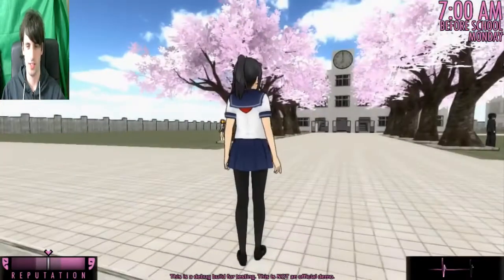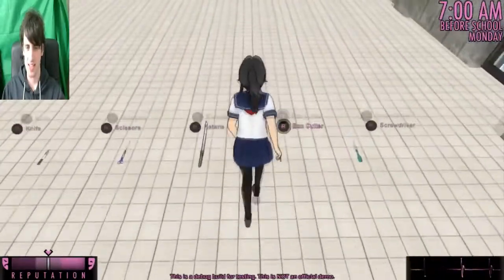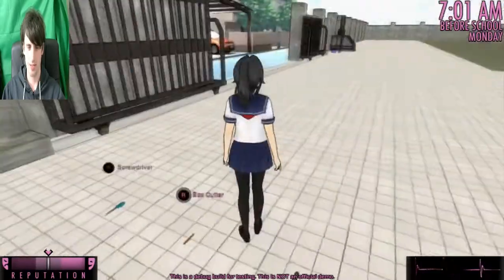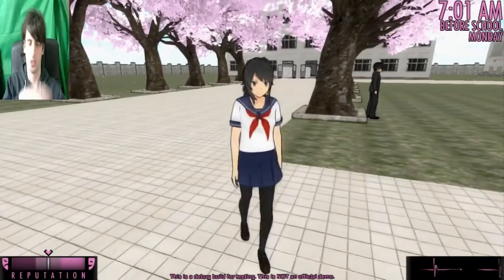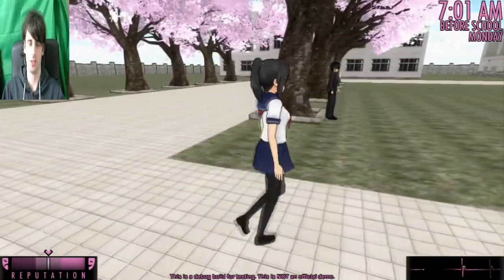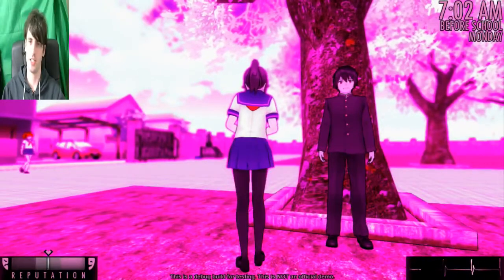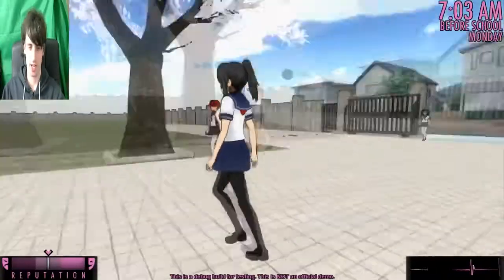So here we are - 7am before school. Our reputation is in the neutral. There are less items here than in some of the older builds, because some of the items are needed to kidnap the girls. This is Senpai. You know what? He's not really much, is he? I'm not being funny - he ain't no Sasuke. So here comes the girls.